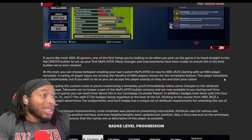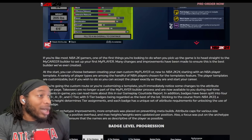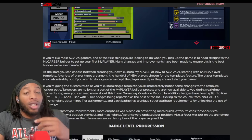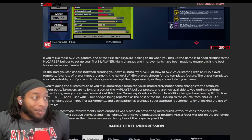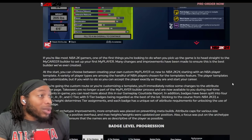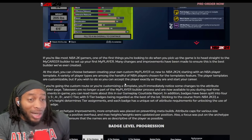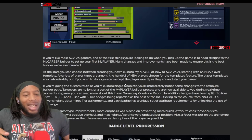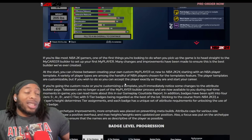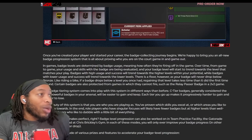You can choose between creating your player from scratch in MyCareer, or choose an NBA player template and then flesh it out - which is kind of like what I was saying. Take the replica build and let me flesh it out. That's gonna be dope. Then we have badge level progression - once you create your player you're gonna have badge progression. In-game badge levels are determined by usage - meaning how often they're firing off in the game, evaluated from game to game.